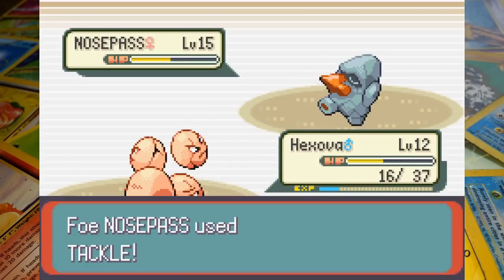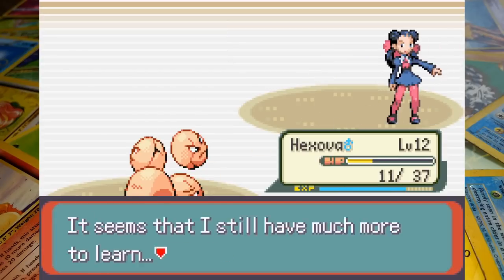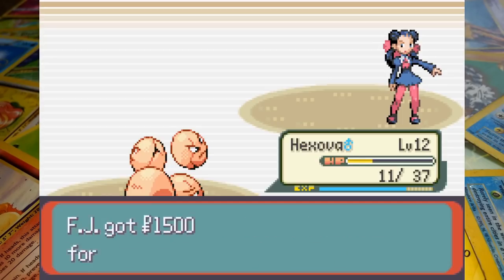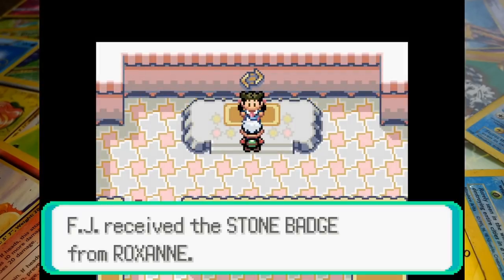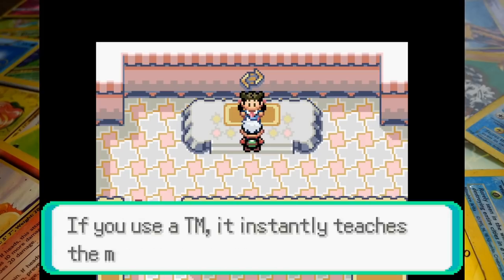Roxanne calls for Tackle instead of Rock Tomb, then a critical hit on another burst of Bullet Seed hands us the win in a battle that ended up being closer than was necessary. I think it's safe to say that if the early game TM to help with Roxanne was something like Bubble instead of Bullet Seed, our run would have been coming to an end right here. At the very least we would have needed a lot of luck with Hypnosis.